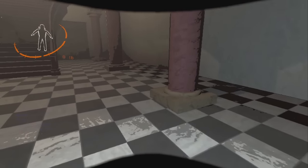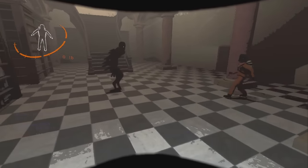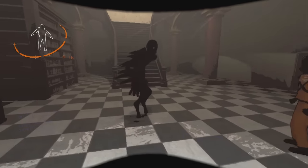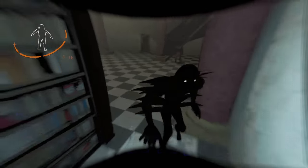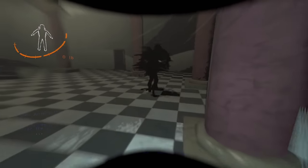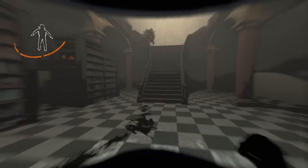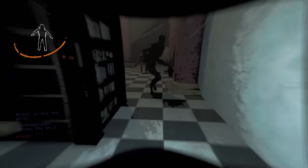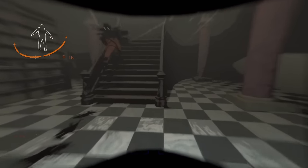This shows that he targets the closest player. Here I am the further player and he's targeting Cam. Then once I get closer and Cam moves back, he starts targeting me. He retargets to Cam because I jump — anytime you jump or leave the ground, you are technically no longer an available target, and so the Bracken will go after the next nearest player.